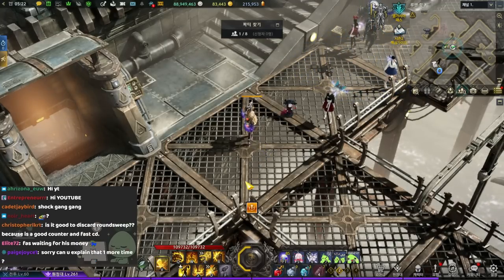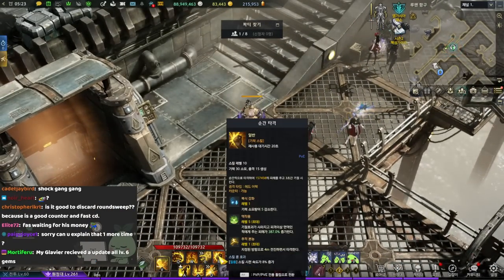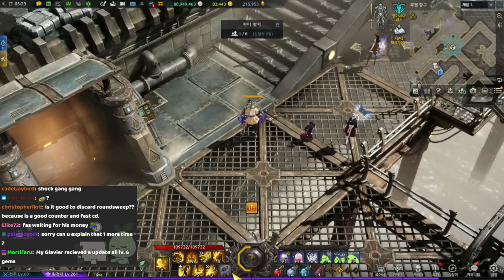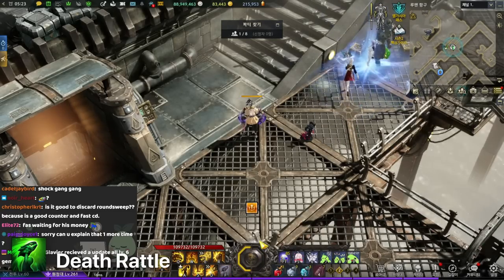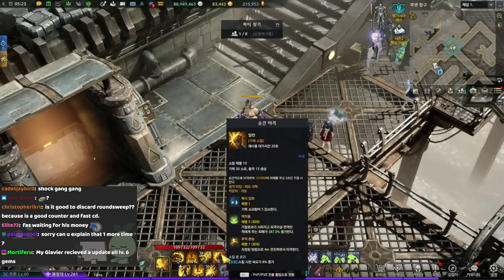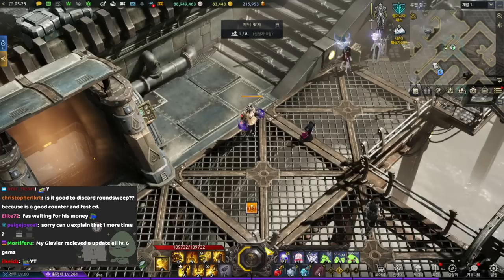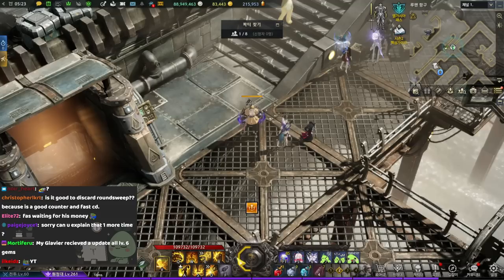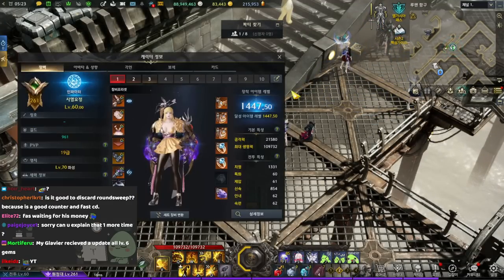For roundup sweep, you don't technically have to use it, but if you want to you can. I use the instant hit because it's a yellow skill, and I want to keep my green skill at just death rattle because death rattle does more damage the more shock you have. So if you use roundup sweep and your shock meter goes down to like 50%, death rattle is going to do less damage. Since I have a lot of spirit regeneration, I tend not to use additional green skills.